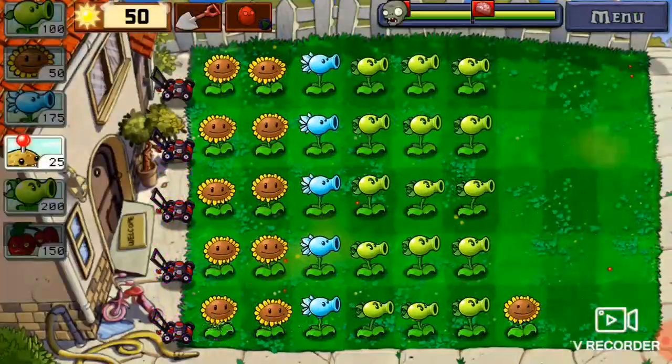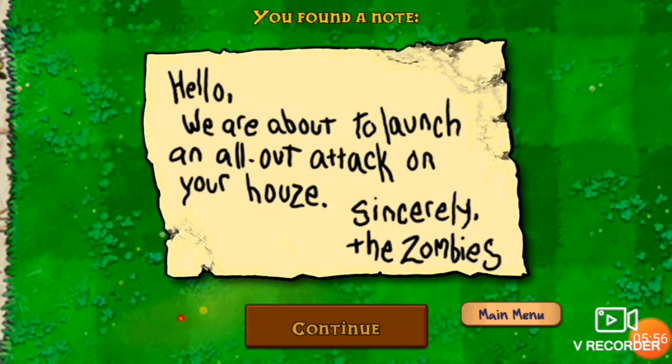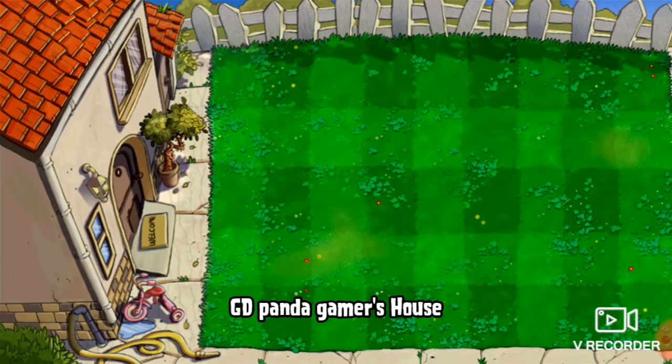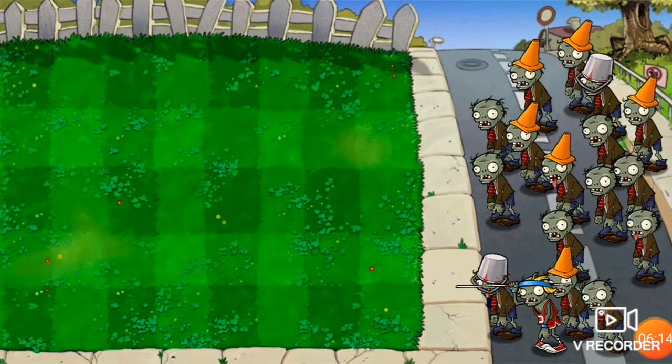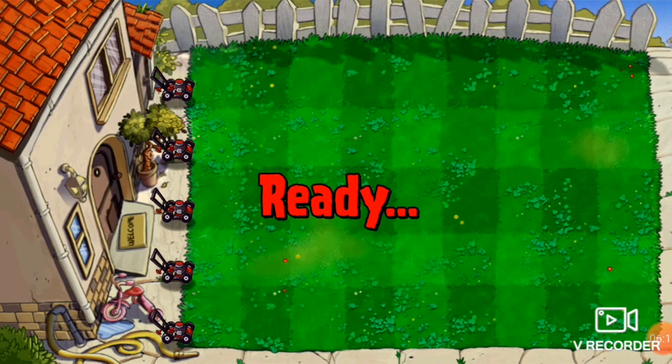That Bucket Zombie didn't even eat anything. What is that? Dude, is that a letter? Let's see this letter. Alright guys, we got this letter — it says: "Hello, we are about to launch an all-out attack on your house. Sincerely, the Zombies." Dude, what? Okay, I guess that's level 10. Let's see what this is.